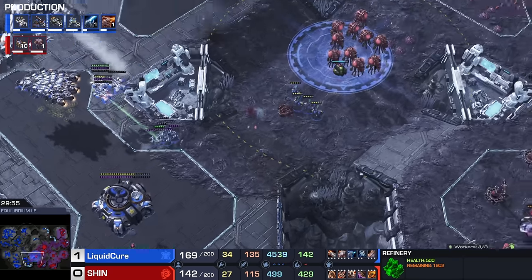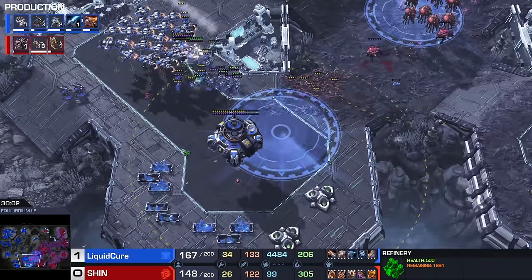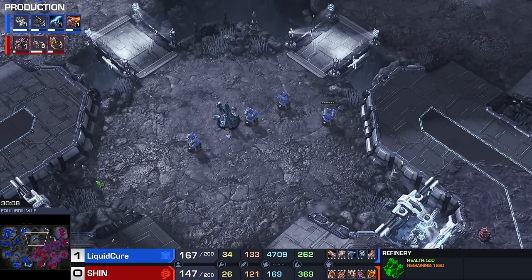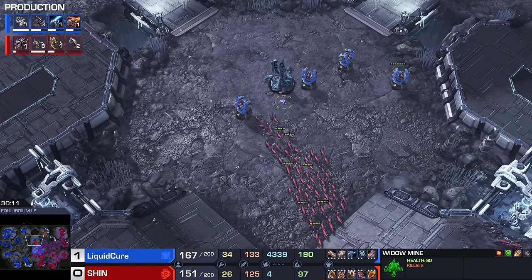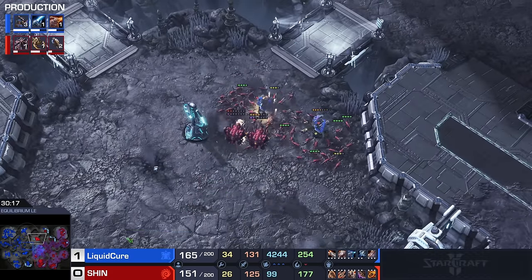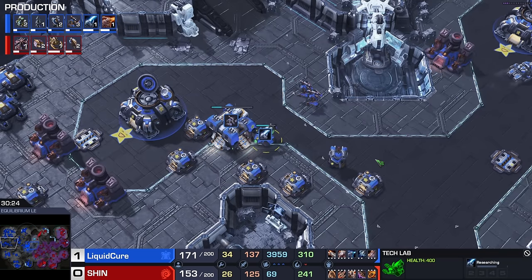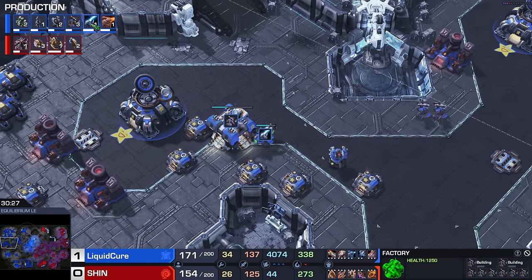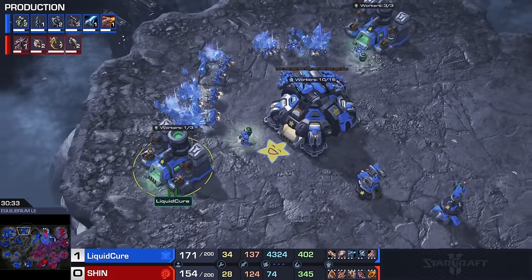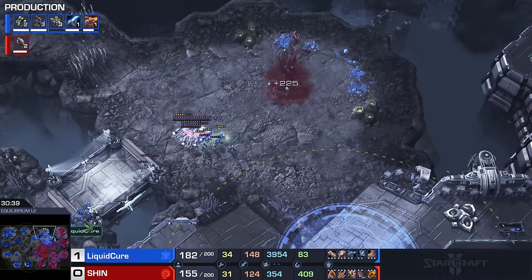Shin is all the way down to 27 workers — not a lot. But he does catch a bunch of those Marauders — probably the same Marauders that killed that drone a little while ago. Missile turrets still chilling at the watchtower, but not for much longer. This little Widow Mine may just do a good enough job. Cure has decided he's got too much gas, so he's dumping it into Blue Flame Hellbats. Not a bad choice, but it would really help to check all gas geysers and make a decision based off of that instead.